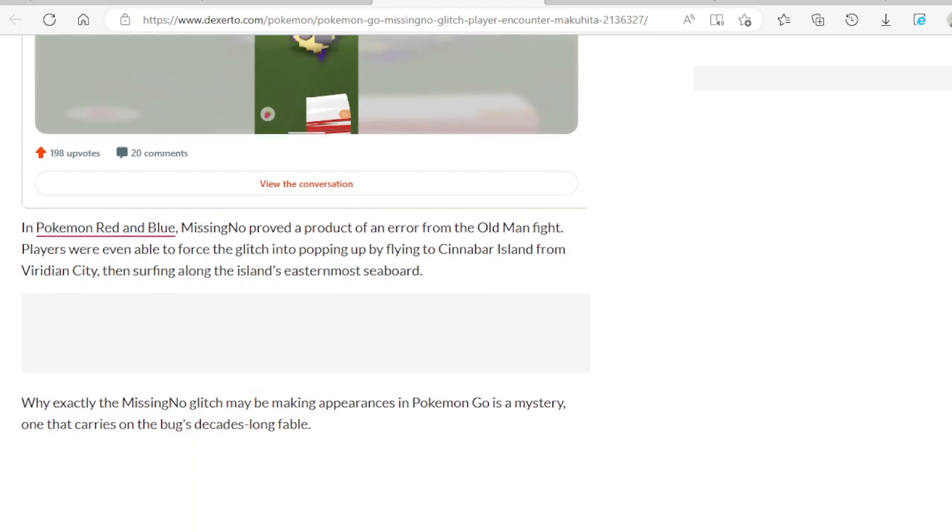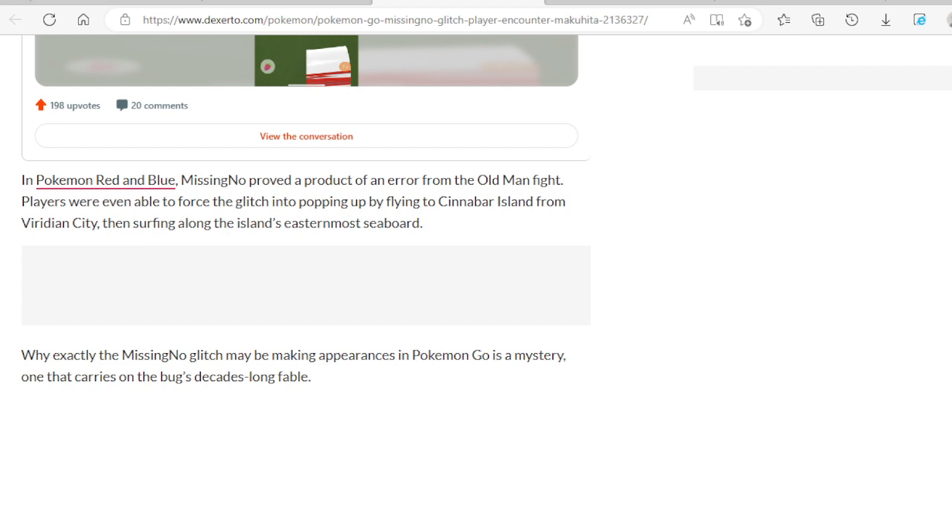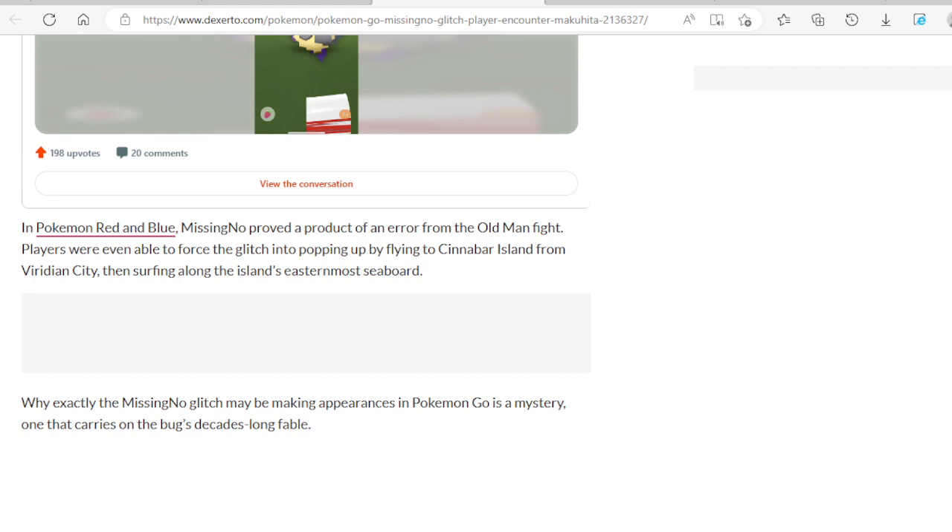Why exactly the MissingNo glitch may be making appearances in Pokemon Go is a mystery — one that carries on the bug's long and dedicated fable. Is this a glitch that people want to go after? Are you going to be like the Pokemon Red and Blue players of the past and try to get that glitch to happen — try to get the MissingNo?